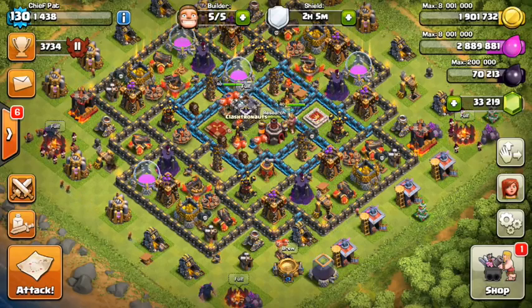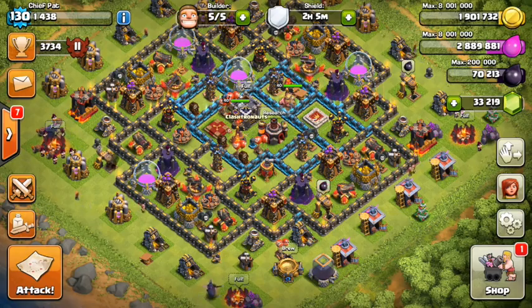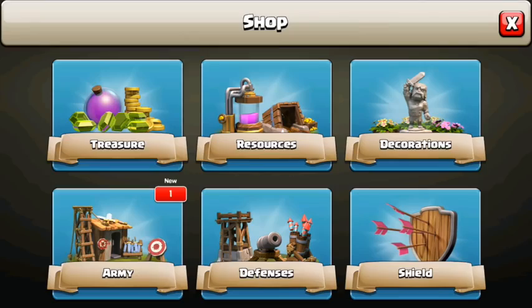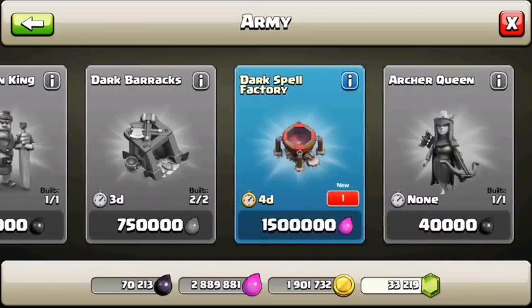What is going on guys? My name is Patrick aka ChiefPat and today I'm bringing you a brand new video. Today is update day, which means I get to show you guys a magic trick — which is how to make 33,000 gems disappear in like a minute.